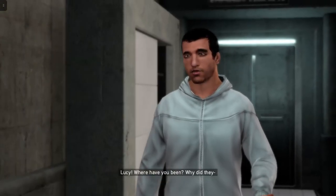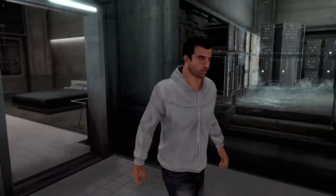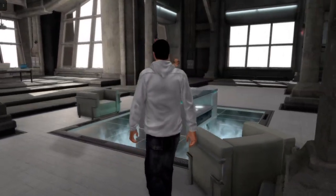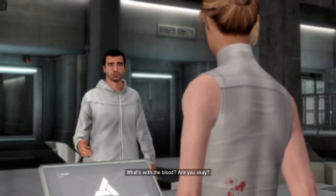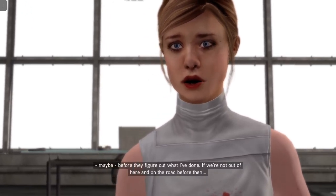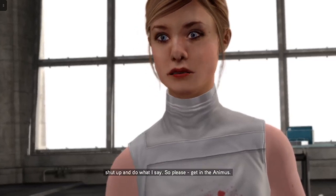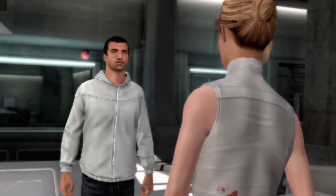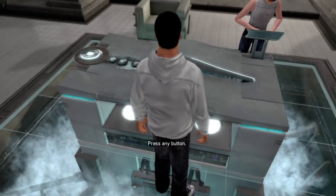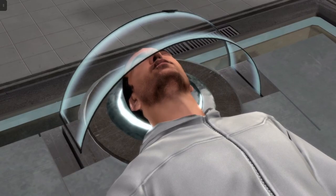Oh, Lucy's back. Damn, the graphics in this game look so much better than Assassin's Creed 1. Lucy says: 'Get in. What's with the blood? Are you okay?' She then explains they have maybe 10 minutes before they figure out what she's done, and if they're not out and on the road before then it's over. Desmond asks if they're leaving; Lucy says she'll answer all his questions later, but right now he needs to get in the Animus. I'm so glad we have subtitles now, for people who don't understand English or if the game is too quiet in some parts.